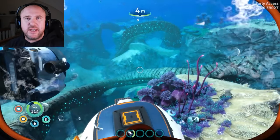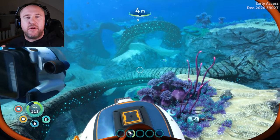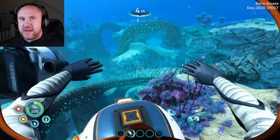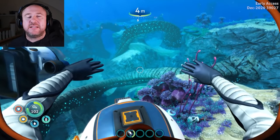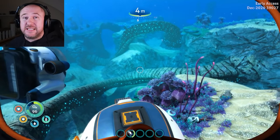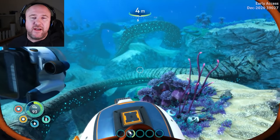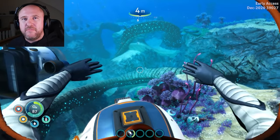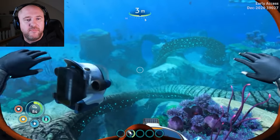Hey guys, Ben from Chemical Apes here, welcome to Subnautica Below Zero. In this guide I'm going to be showing you the best place to find diamond — lots of it. You're going to need 27 diamonds to craft everything in the entire game just once, and you might need more than that. This place has the 27 plus more all clustered together. It is quite dangerous and it's probably early on that you'll be doing this, but if you follow my guide you should be good.